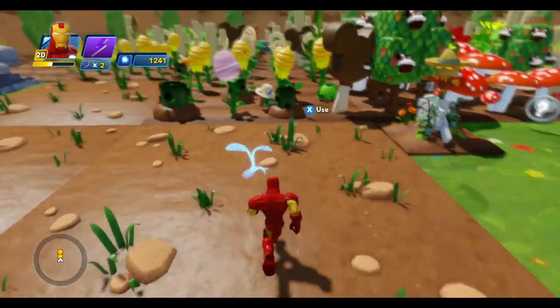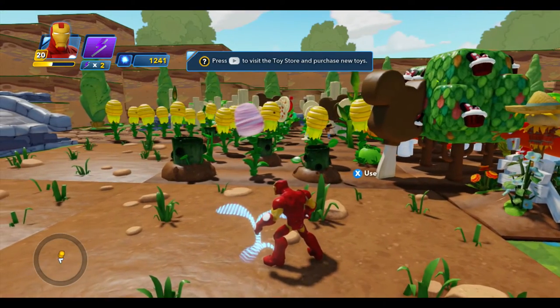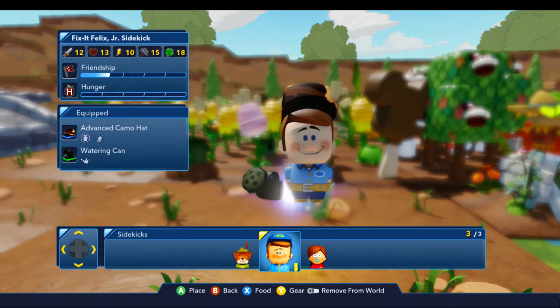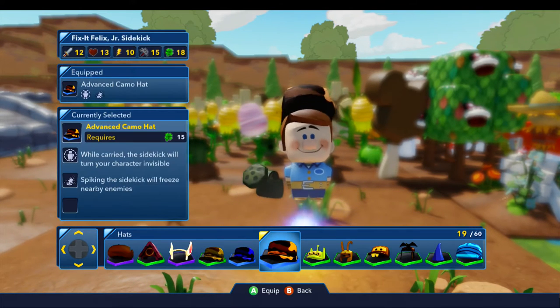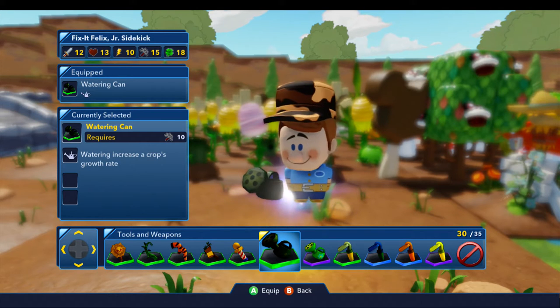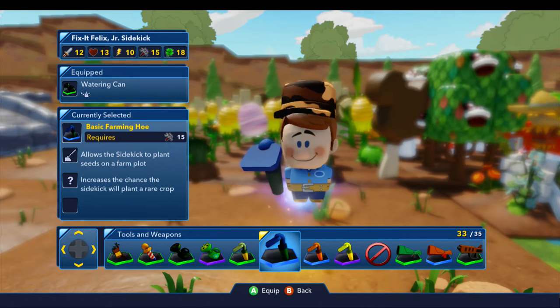We've got our sidekicks beavering away watering, just to promote the growth of the trees and the plants. We've got all the tools as I can show you - one of my sidekicks is maxed out and can use everything. I haven't grinded out maxing the other two as yet: normal watering can, advanced watering can, the farm hoe basic, advanced and the pro.